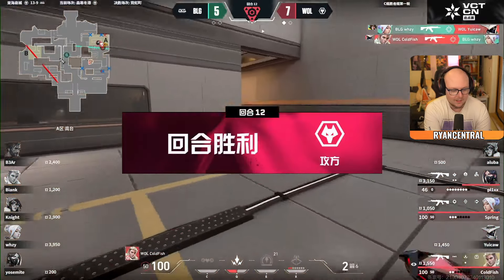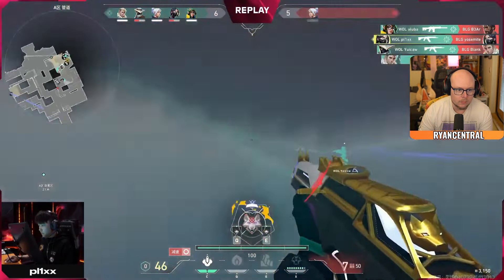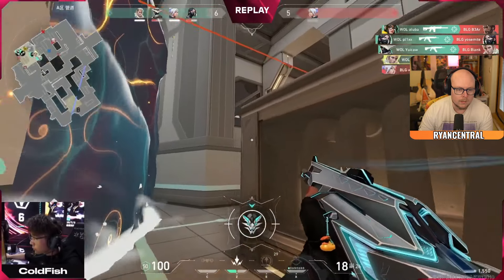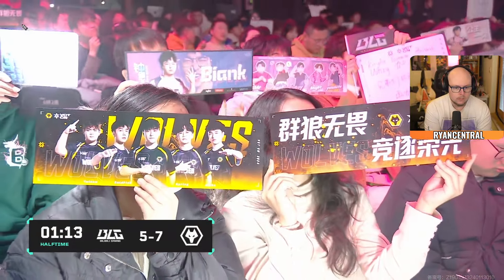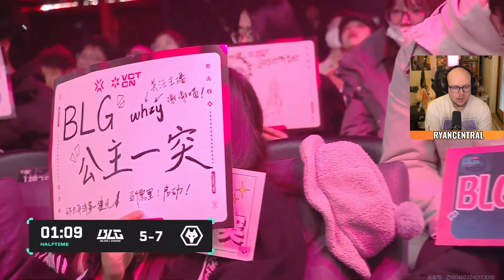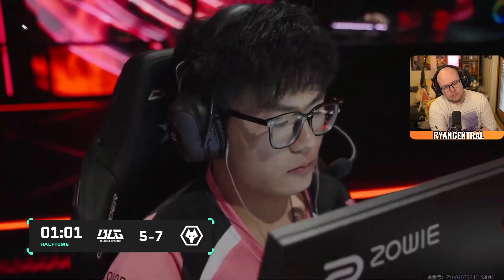YZ gets a couple to end the half. He didn't have Alarm behind him — the turret was facing forward and his Alarm Bot was broken. The Cypher has been used as a pseudo-Deadlock — it's effectively just this sort of delay agent, same way you'd have with Deadlock's trips. It makes sense because Spring was on NiP, so they kind of maybe took what Eren and others were cooking and tried to copy it.